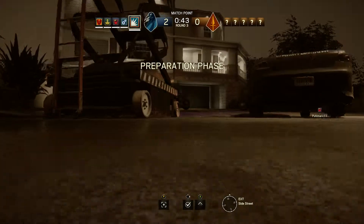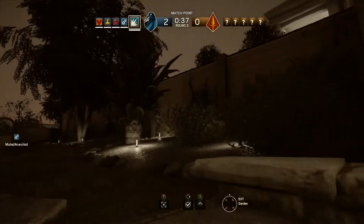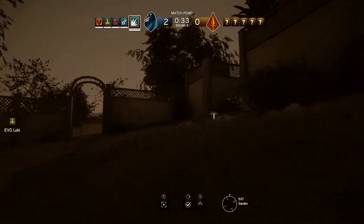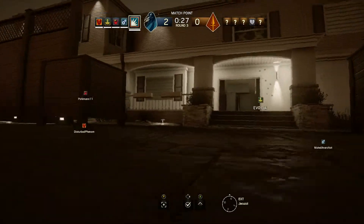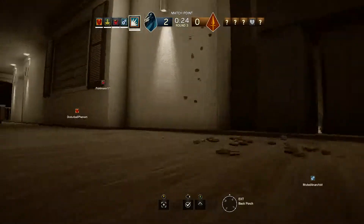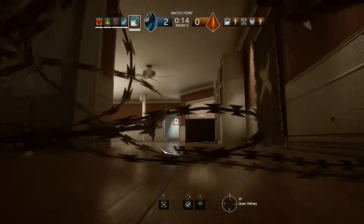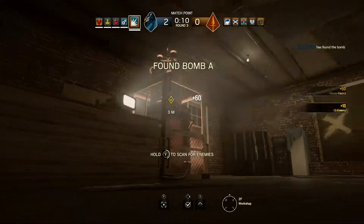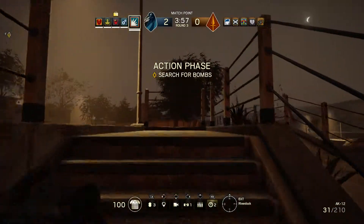Use your drone to locate a bomb. Drone has located a bomb. Ten seconds before insertion. Five seconds to go. The diffuser has been secured. You found a bomb — make your way to its location and diffuse it.